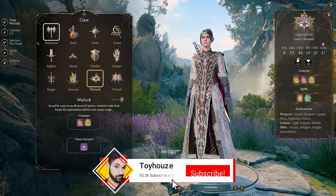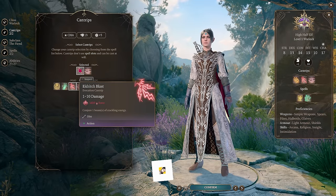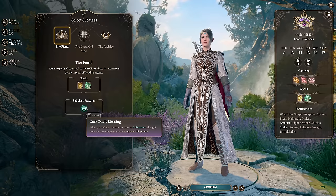Choose Warlock at level 1. Make sure to select Eldritch Blast as one of your cantrips because it will be the action we use most often. You'll want to choose the Fiend subclass because the temporary health after slaying an enemy can be helpful early on.